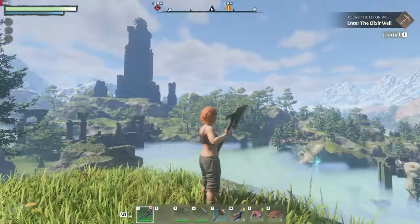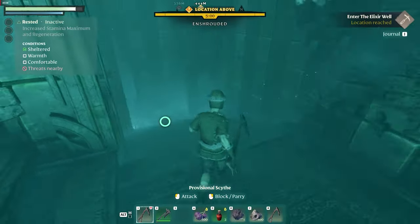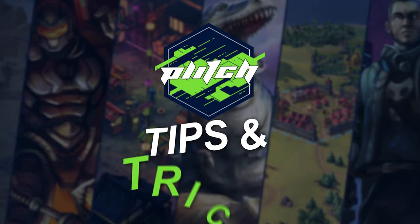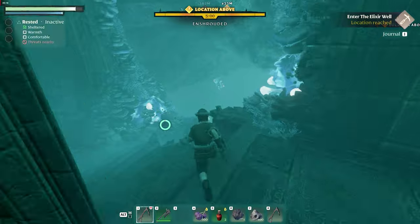Enshrouded combines fantasy open-world exploration with crafting mechanics and role-playing elements. It's a cool premise, but it can also be a complex game to get started with. Welcome to Plitch Tips and Tricks! We're here to provide you with the best tips and tricks to make your gaming experience easier. So let's get started!